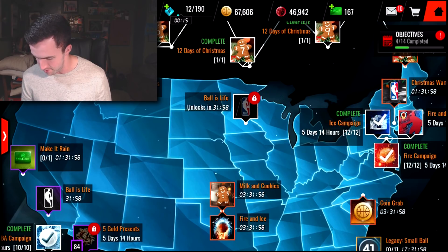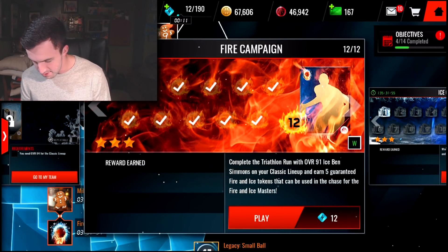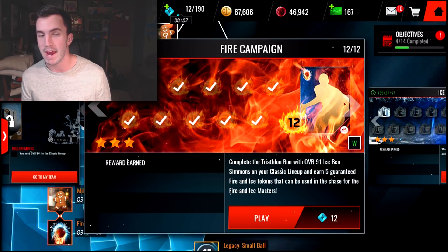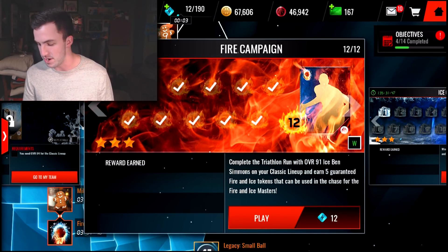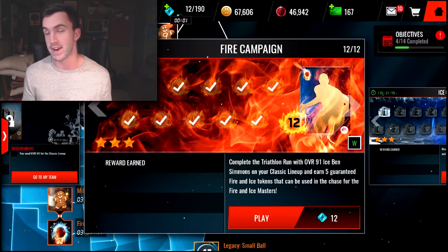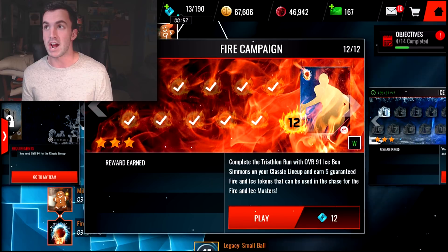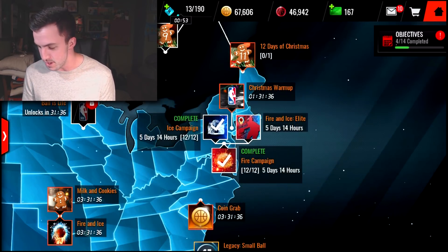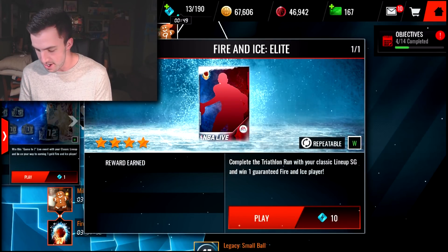Because right now with the current live events, not only can you complete each of these and at the end get a fire and ice booster pack — which contains at least two gold fire and ice players, could be elite fire and ice players. I've actually seen people pull two elite fire and ice players out of what's only guaranteed to be two gold. So you've got that, and then you've also got a guaranteed 86-plus fire and ice player.